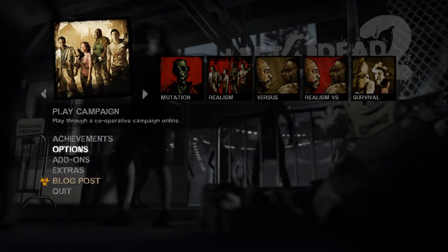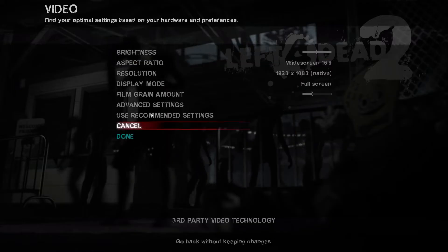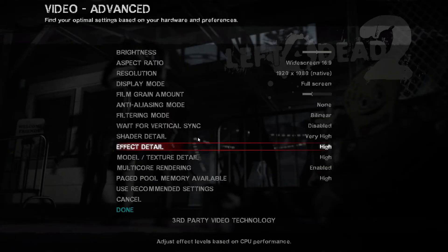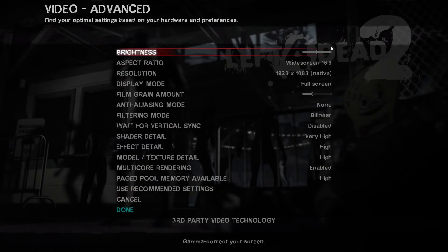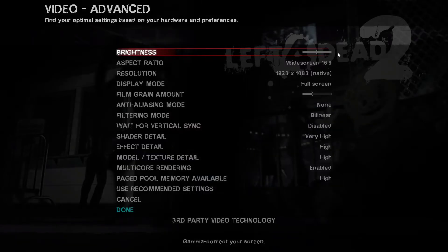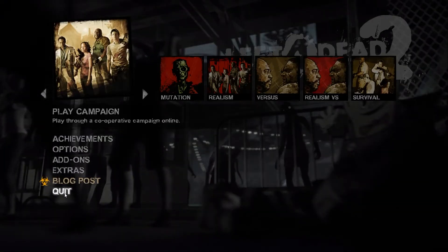Once your add-ons have been loaded, go into Options — like how you change your video settings — go into Video Settings, and adjust whatever you need to do, including Advanced Settings. Set all that however you like it to. But the main thing is your brightness. Set that exactly the way you want it, dim or brighter. Make sure it's all done, hit Done, and quit the game.